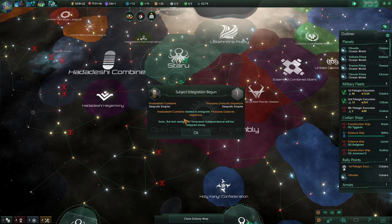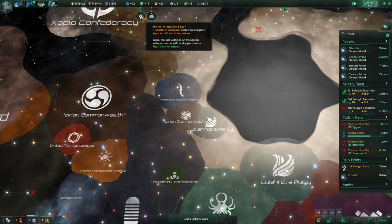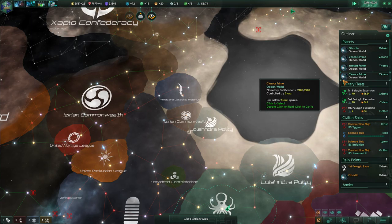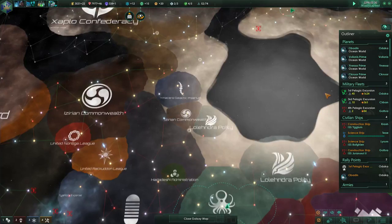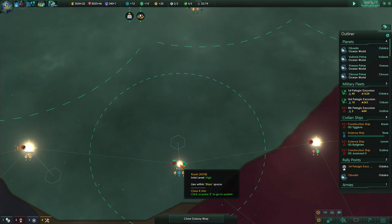Subject integration has begun — Hadadeshi and the Emissara Galactic Imperium. Uh-oh. Soon the last vestiges of Emissarian independence will be stripped away. I wonder if I can say hey, you guys have to be nice to them. I'm not sure — I don't think I'm in the position to tell anybody to do anything right now. We're getting there.